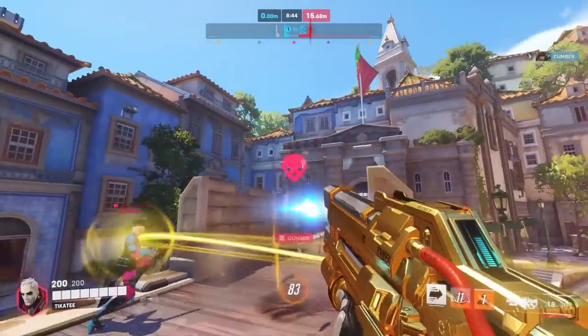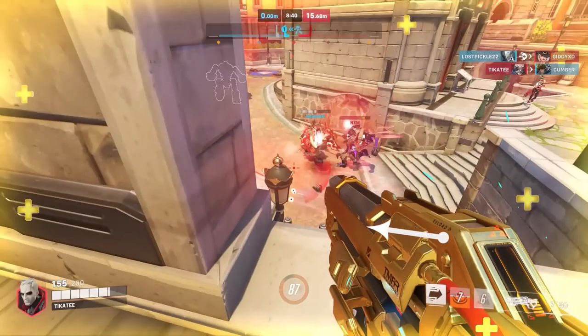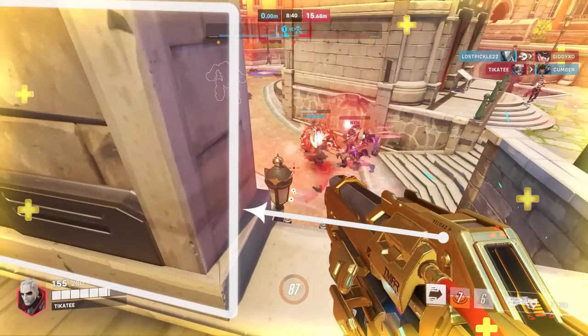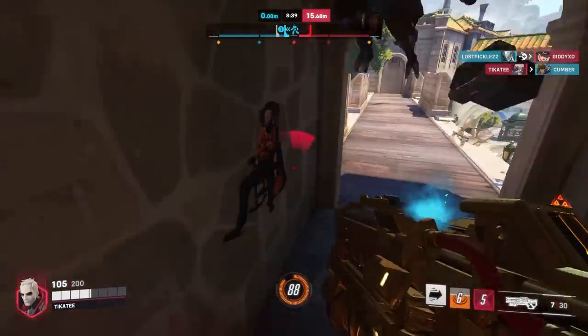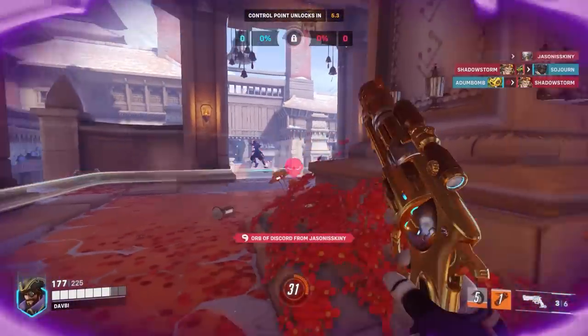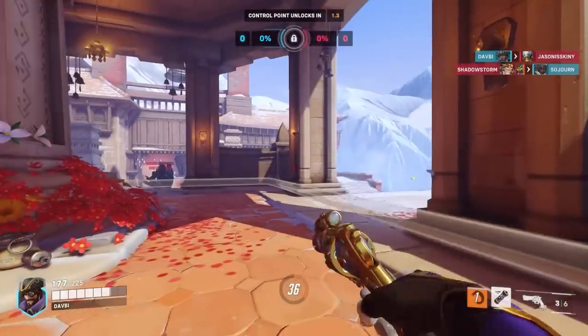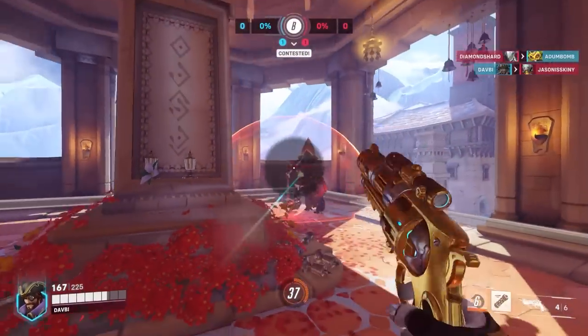For example, you might stick to important highgrounds as Soldier 76 knowing that once enemies start shooting back at you, you can quickly dip back into cover. Or maybe while playing Reaper, you'll move around on the flank undetected so that you can close the distance on your enemies without burning important cooldowns like your wraith. Even in high pressure individual moments like when you're dueling an opponent, you should still try to use natural cover whenever you can to give yourself the advantage, whether that's just to avoid a few bullets or to set up a flank.